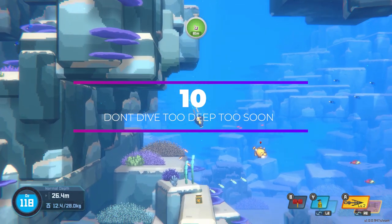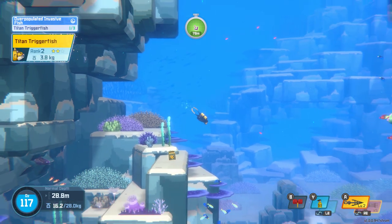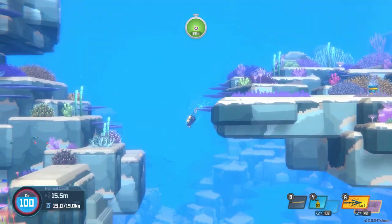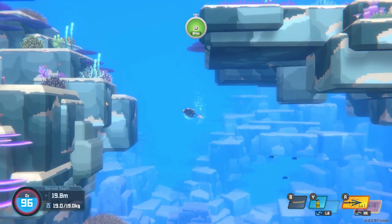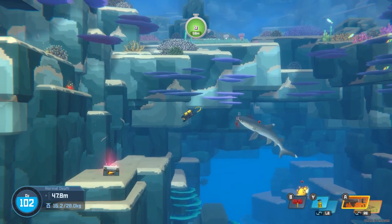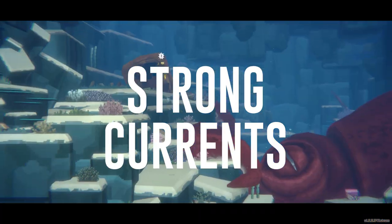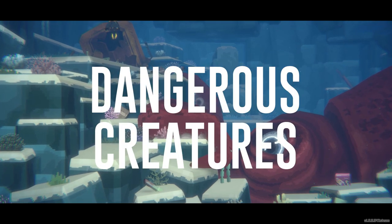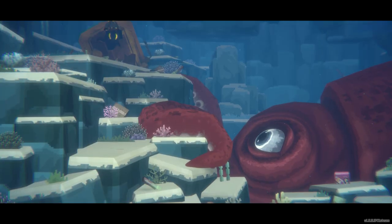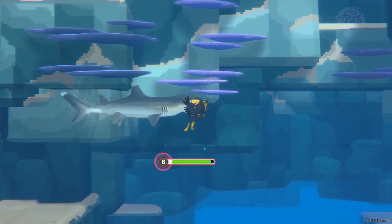The blue hole is a dangerous place, and the deeper you go the more dangerous it becomes. In the early game you'll want to stick to shallower waters until you've upgraded your gear and learned how to defend yourself. Some of the dangers include strong currents which will just sweep you away — you can't really swim against them — and very dangerous creatures. The deeper you go, the more dangerous they get.